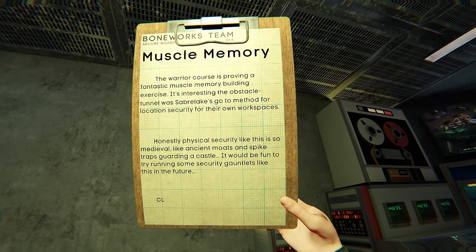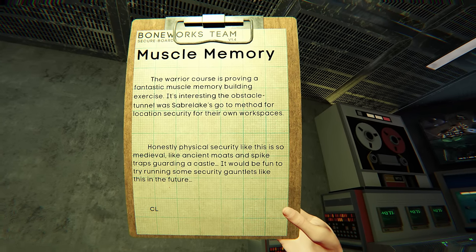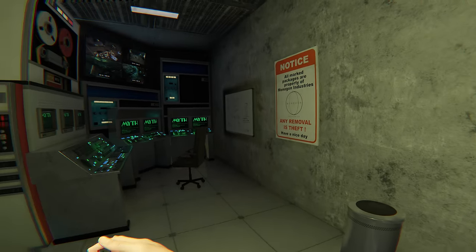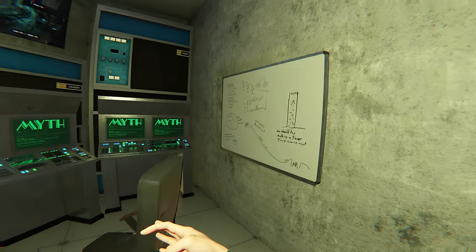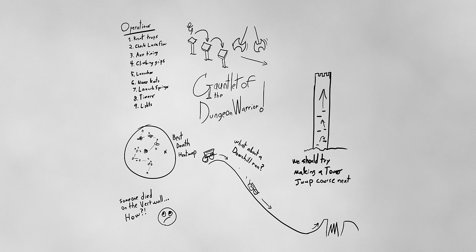The notepad spoke of a warrior course designed to hone one's physical prowess and develop muscle memory. It was interesting to learn that the Sablelegs, a prominent entity within the game, had an employee obstacle course for their location's security. The author, C.L., contemplated incorporating similar security gauntlets in future endeavours, drawing inspiration from medieval methods of safeguarding castles with moats and spike traps. Within the surveillance room, an array of cameras dotted the walls, their purpose to monitor and track activities transpiring through the virtual landscape. The realisation of being under constant surveillance lent an eerie and unsettling aura to the environment. A whiteboard revealed a list of operations and plans — rooftraps, lava flow checks, aviation mechanics, climbing grips, launchers and other entries hinted at the intricate systems and mechanics woven into the fabric of the game. The mention of a fallen individual on a perilous wall raised questions and sparked curiosity — a stark reminder that even in the realm of virtual, dangers lurked and mistakes could prove fatal.